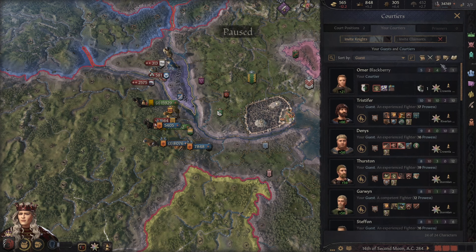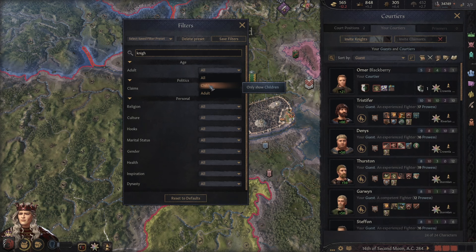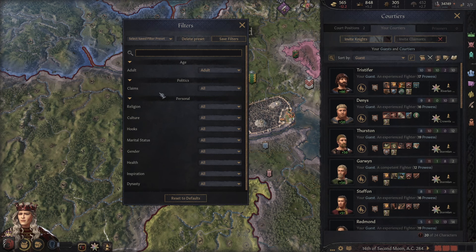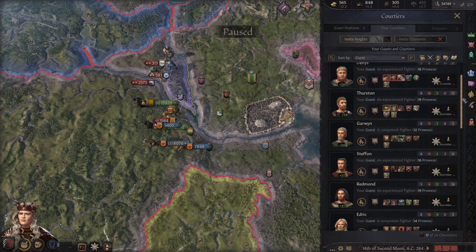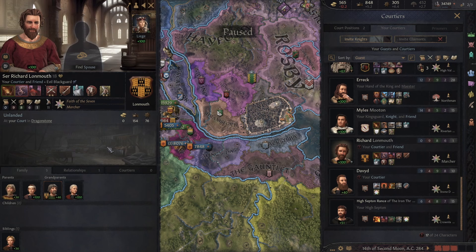In that case I need to find someone — ideally just with high prowess. Let's sort by adult and by gender, maybe find some Kingsguard within here. I could make my father one but that wouldn't be very good. My maester wouldn't be a very good Kingsguard. What about Richard Lonemouth? He's only got 11 prowess though and he's a drunk, so I don't think he's going to do very well.